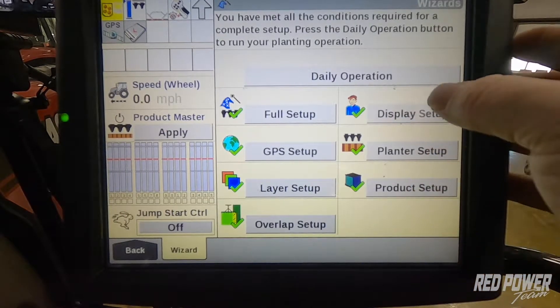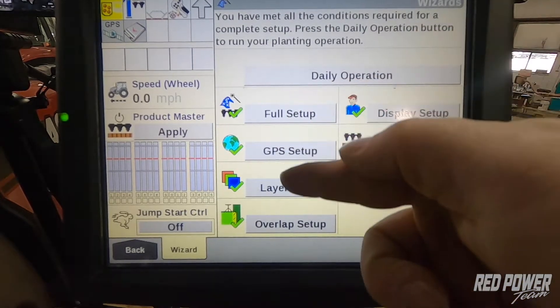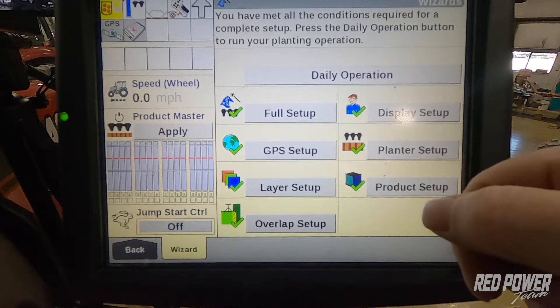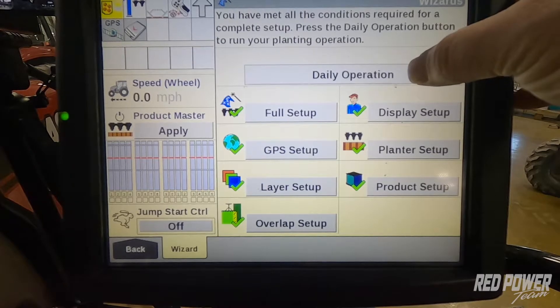Once I'm in the wizards, we're going to see up top daily operations. We should also notice that there's a green check on all the other wizard options. This will ensure us that everything is set up the way it needs to be by seeing a green check. So we can go ahead and enter daily operation at this point.